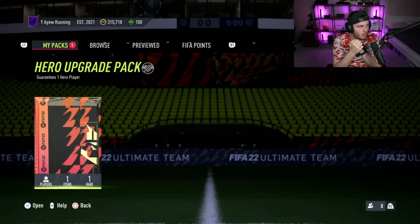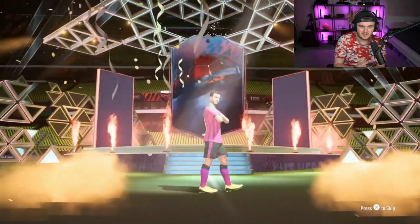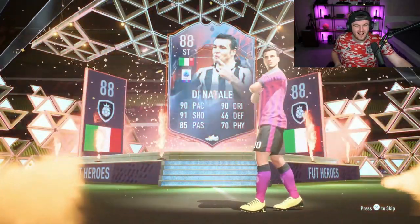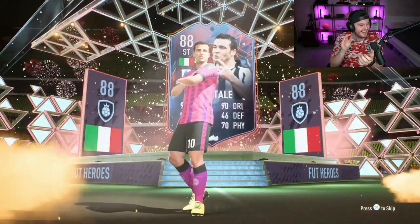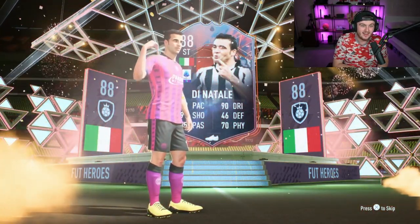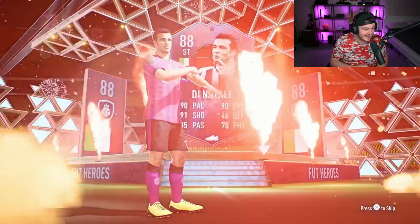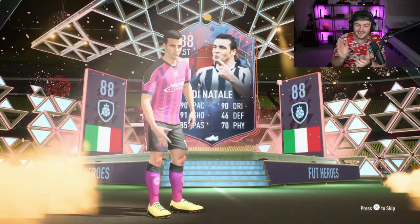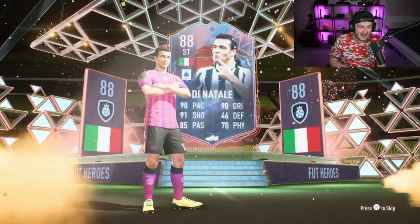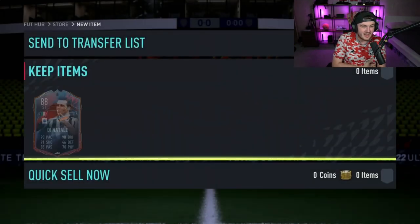We've got my boy Toby's hero upgrade pack next. He just got a walkout in a 78 plus pack — is that luck continuing here? That's Di Natale! What a win! Oh my word, what a W! I told you that walkout before was a good omen. Man just got Di Natale — that is insane! That's class. 900k card. He is so good in game as well. What a win.